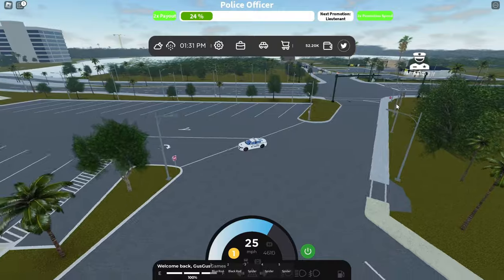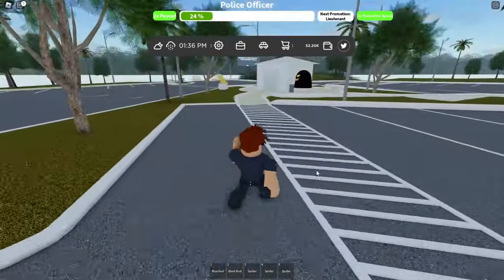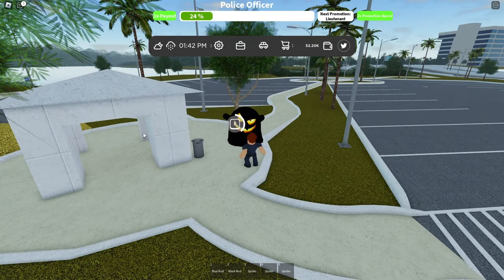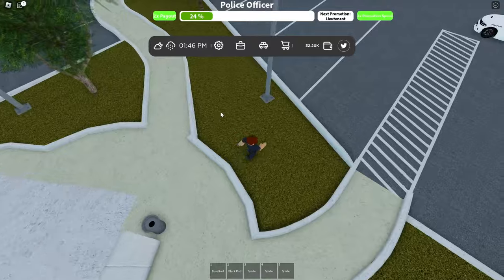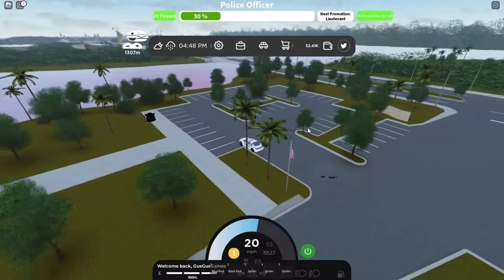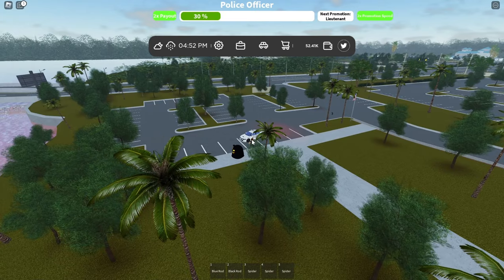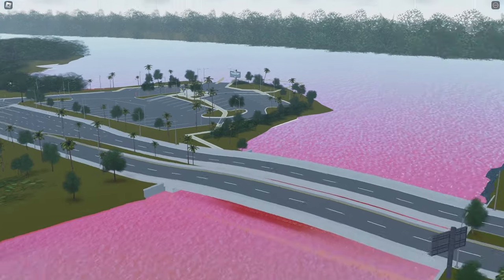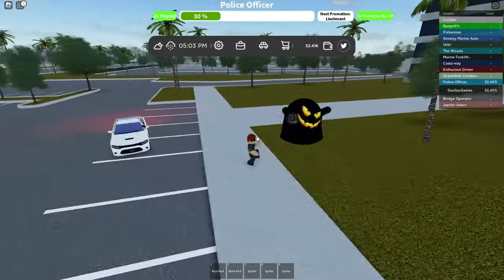Another location for a ghost is going to be right across from the police station. You can just change your team from the police team and walk over here to this boat ramp, and there will be a ghost here at the park pergola — the gazebo. A fourth location for a ghost will be right down the street from the first one, which is at spawn. You just want to come all the way down the road and it's going to be right here across this bridge, right here at this taller office building on the sidewalk.